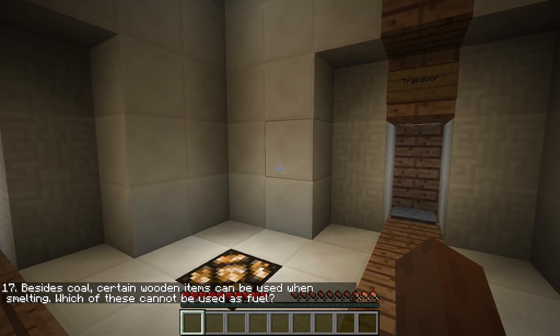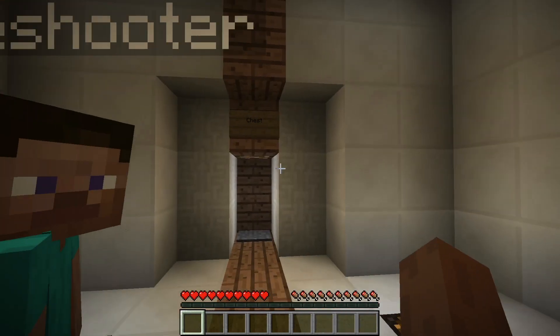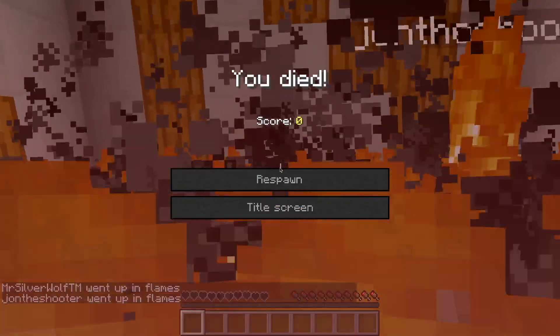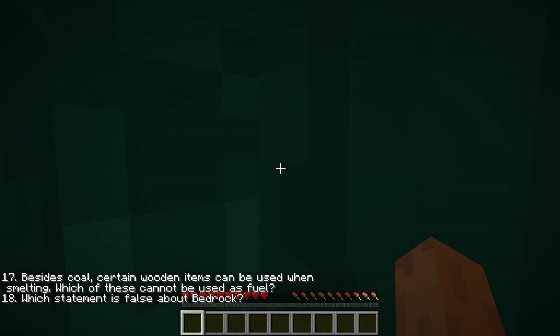Besides coal, certain wooden items can be used when smelting. Which one of these cannot be used? I definitely do not think a trapdoor or a chest. Chest can't be used. Oh, what? Chest can be used. Okay. Well, that's good to know. I did not know that. Have you ever used a sign? I don't know.